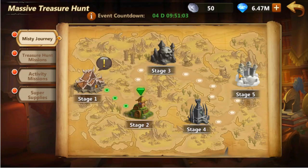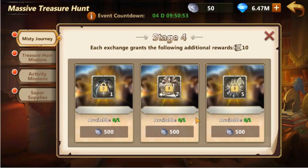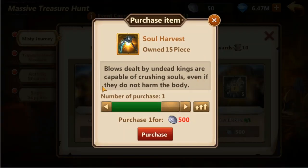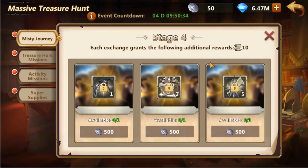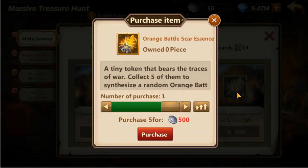Stages 4 and 5 are limited to players with a very high number of treasure hunt permits and/or very high spenders. In stage 4 the rewards cost 500 insignia and grant 10 bonus treasure hunt permits. We can have a selection of Soul Harvest, an orange battle scar, 2 orange holy emblems, or 5 orange battle scar essence.